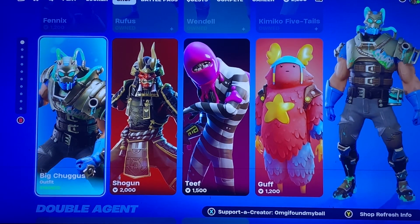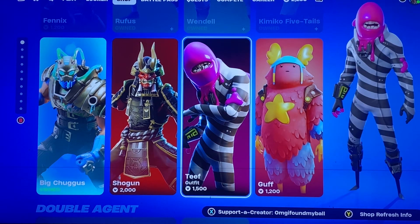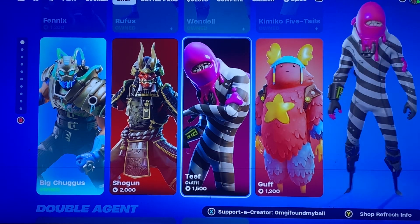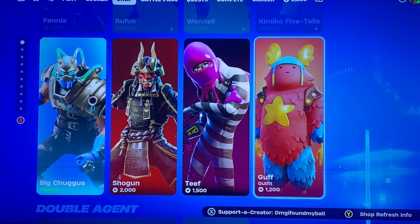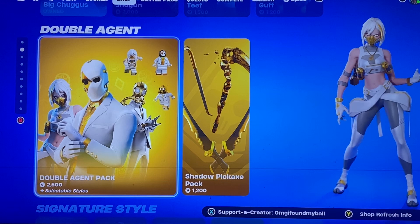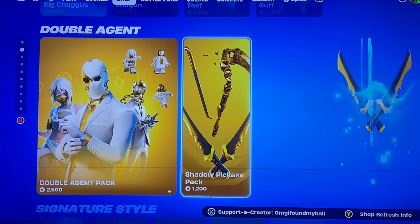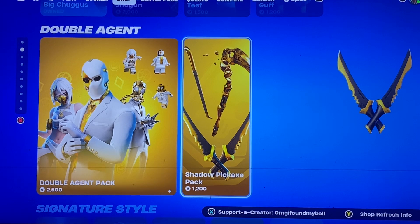We have Big Chuggis — always a great skin to see. Shogun, Teeth — a good one to get before Halloween if you want early Halloween skins. Yeah, Guff. We have the Double Agent pack returning, so we've seen these a bunch of times but great styles with them. The Shadow Pickaxe pack comes with them.